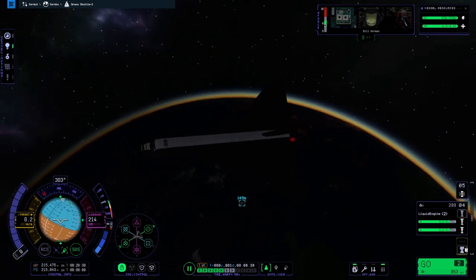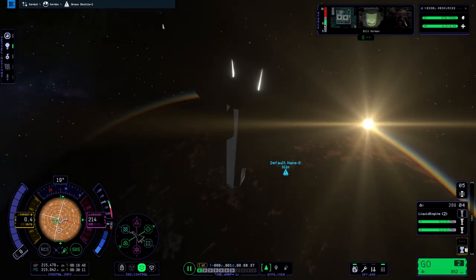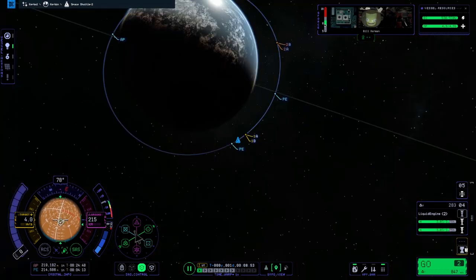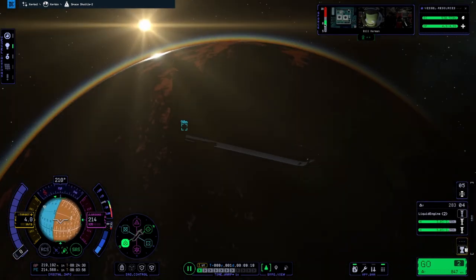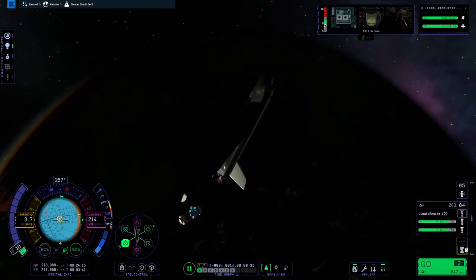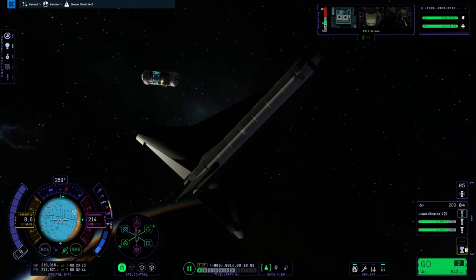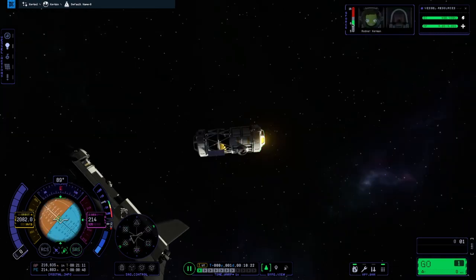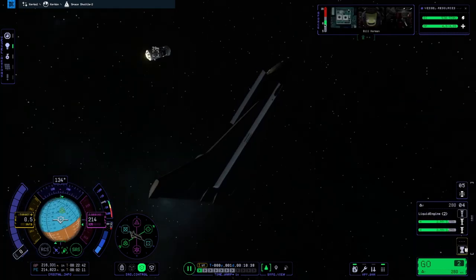We burn towards the target and we're getting our intercept pretty close. I'm going to point retrograde just to be prepared. You might be able to see Bill Kerman in there. We're approaching the target and we'll fire up the nuclear engines as soon as we're close, along with some bursts of the vector engines. We slow down and move into the light side of the planet — you can see the sun peeking over Kerbin.